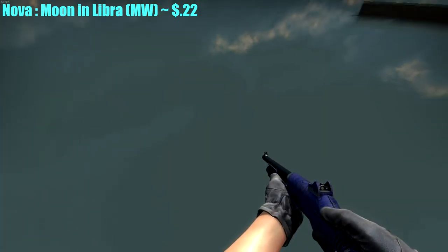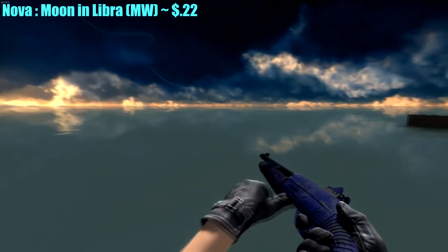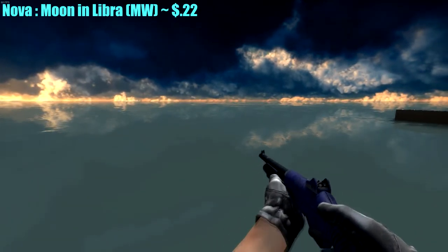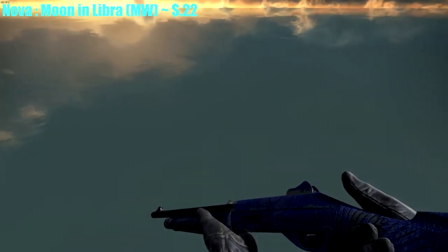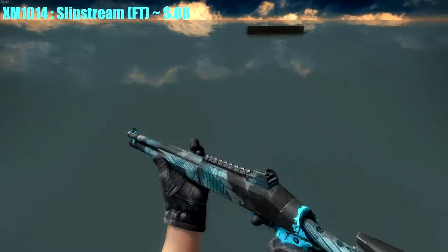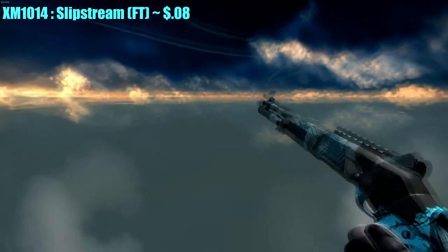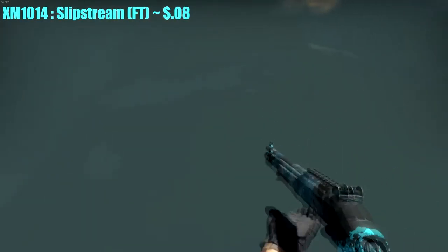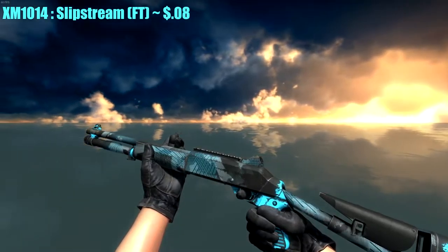Moving on to heavy weaponry — I'm going with the Nova Moon in Libra, Minimal Wear, for only $0.22. It looks pretty good and the design on it reminds me of the Sun in Leo. For the XM1014, I chose the Slipstream, Field-Tested — I actually got this from a case opening for only $0.08. Kind of ironic given my usual bad luck with case openings.